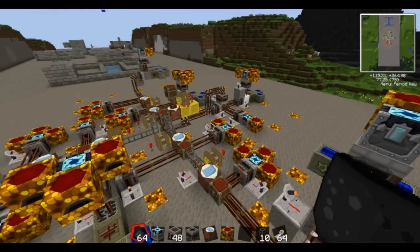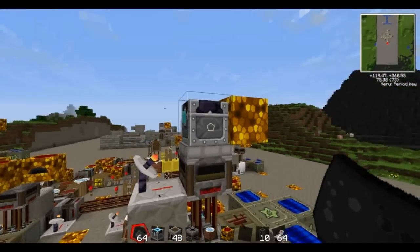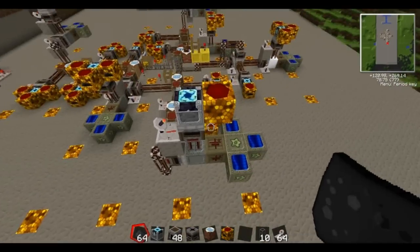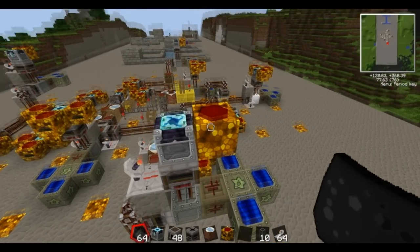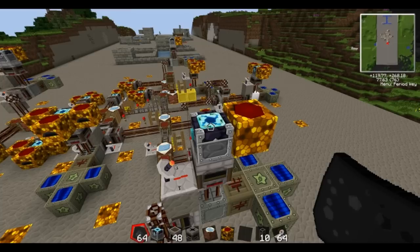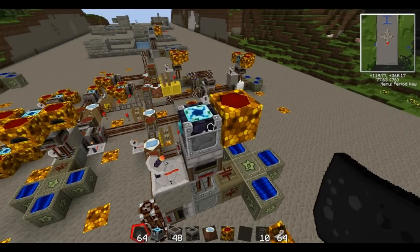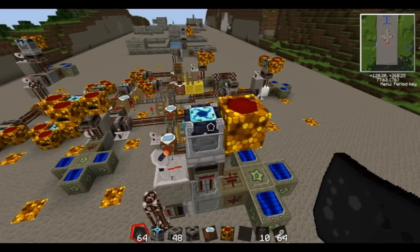On this side we have an Energy Condenser chest making sticky resin with one Mark III Energy Collector. The energy collectors are not critical — you could have level ones and just let them sit there and fill the chest for an hour before turning on the machine, or you could have none and physically fill the machines with EMC using diamonds or whatever. How many energy collectors you have is really up to you and how quickly you want to generate that resource.